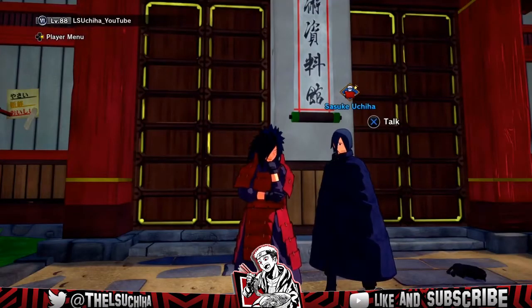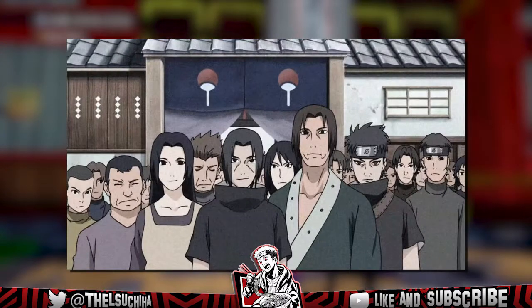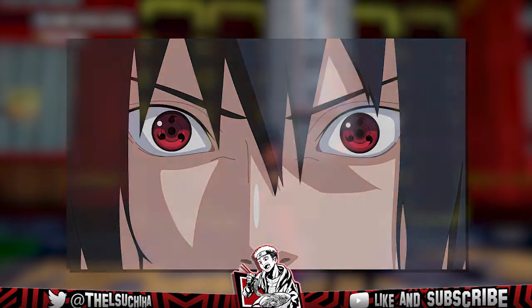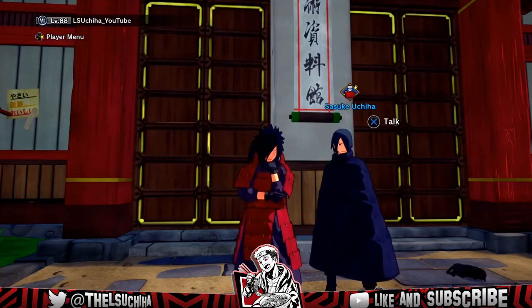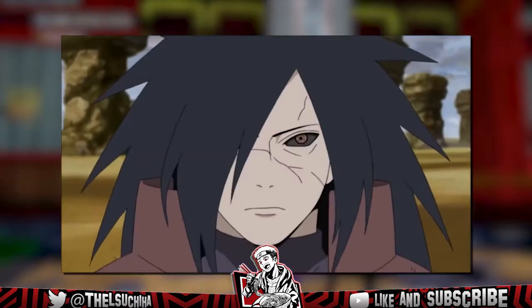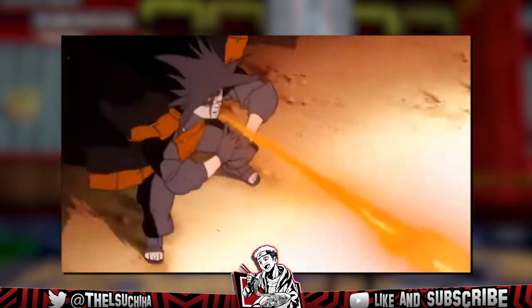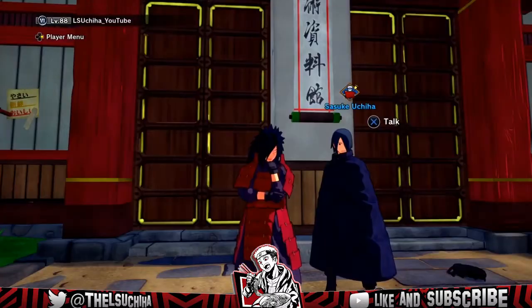Regardless if you just subbed today or a month ago, one thing should be plainly obvious when you click on the channel: I like the Uchiha. They are completely overpowered and have a plethora of broken jutsu and abilities like the Susanoo, Nisanagi, and of course the Legendary Sharingan. The Uchiha are also known for their insane use of different fire style techniques like the Fireball Jutsu, Dragon Flame Jutsu, and even the Majestic Destroyer Flame. What better way to put on for my clan than to make a fire build. Let's get to it.